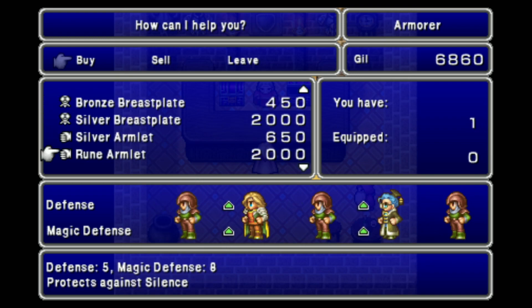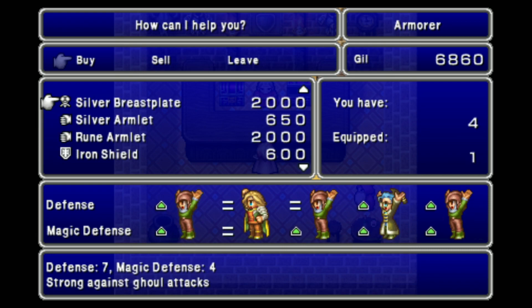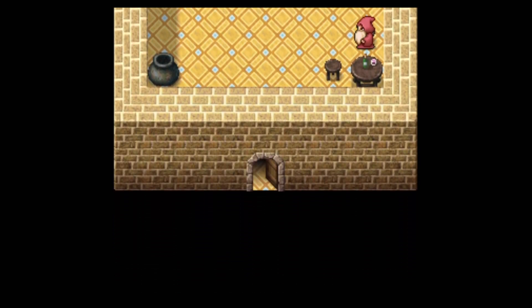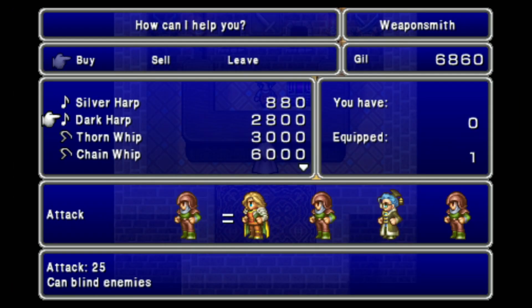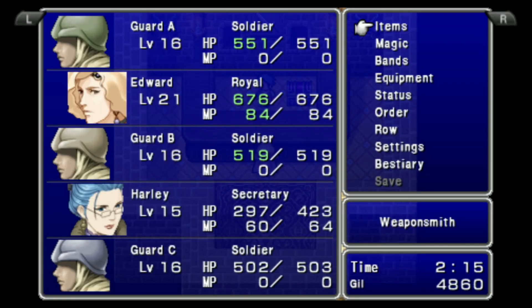You definitely want to get the breastplates — they're better than the iron armor because they have better magic defense, even though the iron armor is cheaper. And then 2 iron swords. And then go ahead and equip those.